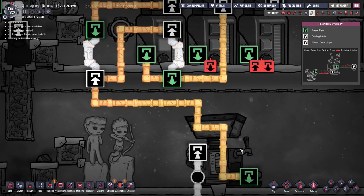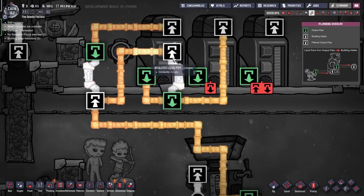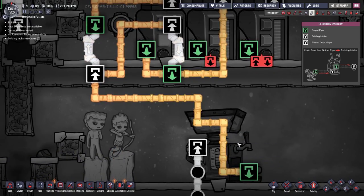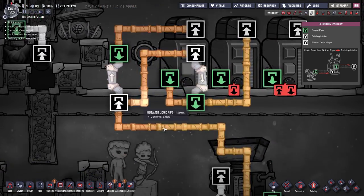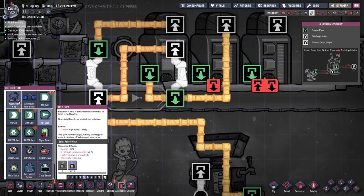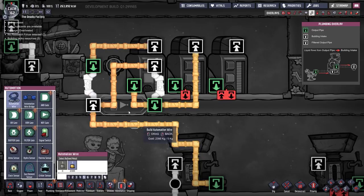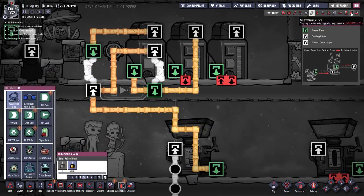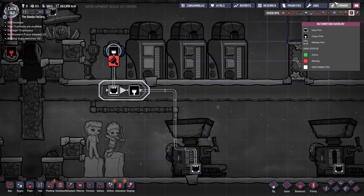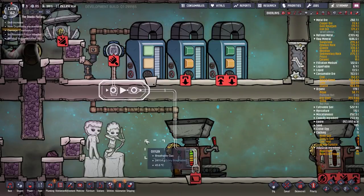When crude oil is sensed in that pipe it's going to send an automation signal back to this device to shut down. Oil will keep going through and coolant will keep working until there's no more space for coolant. We use a NOT gate: these sensors are designed to activate when they detect the element, sending a turn-on signal. We don't want that - when it detects crude oil it sends a signal to a NOT gate which turns it into a turn-off signal, sending it down to shut off the machine so our duplicants can't operate it and cause an explosion.